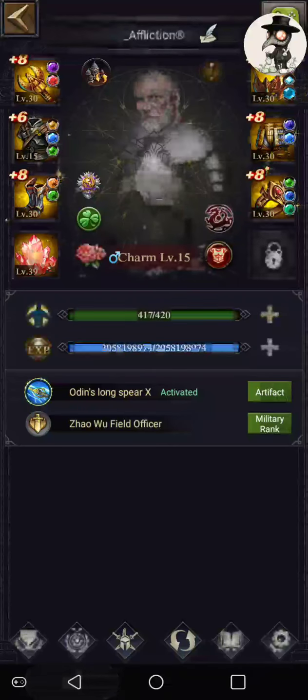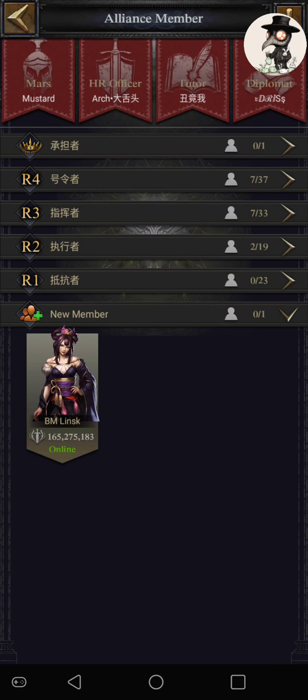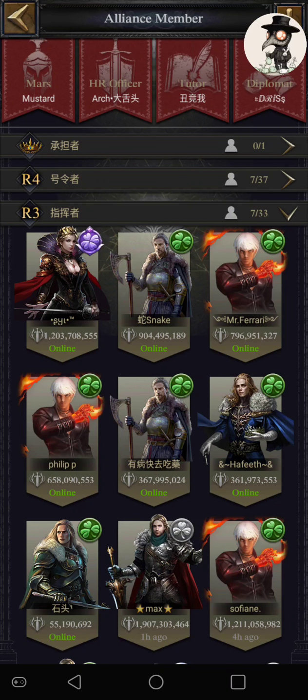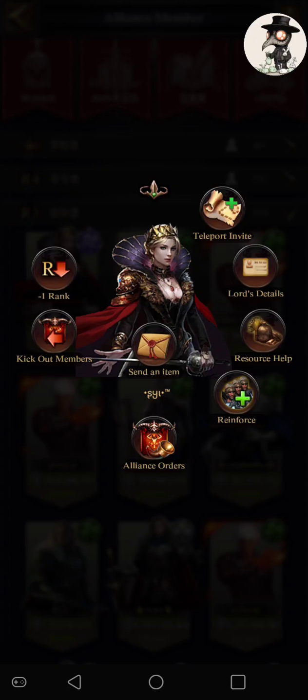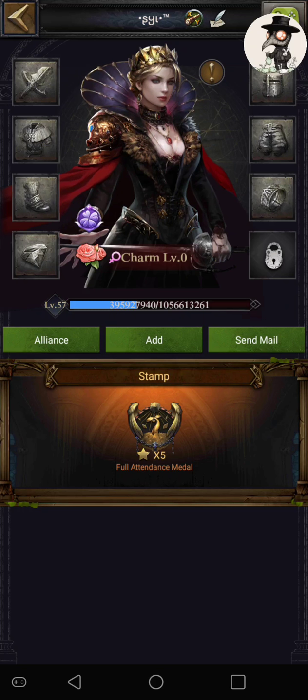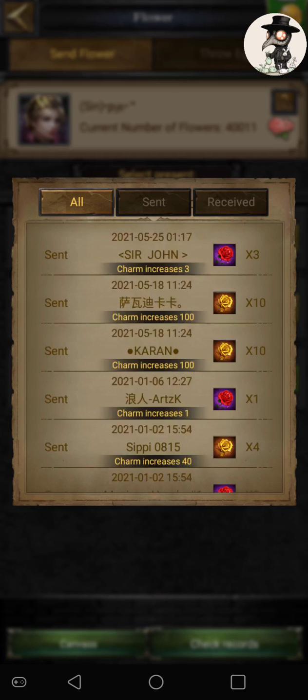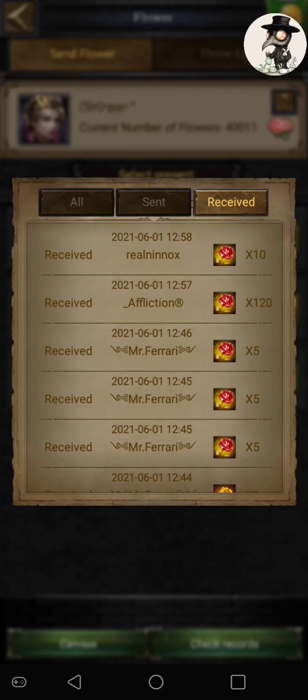Just to show you a difference in the cost — because I originally thought, if it's 120,000 to max it out to level 10, and now it's up to level 20, you're just going to double it, right? That would be what I'd think.